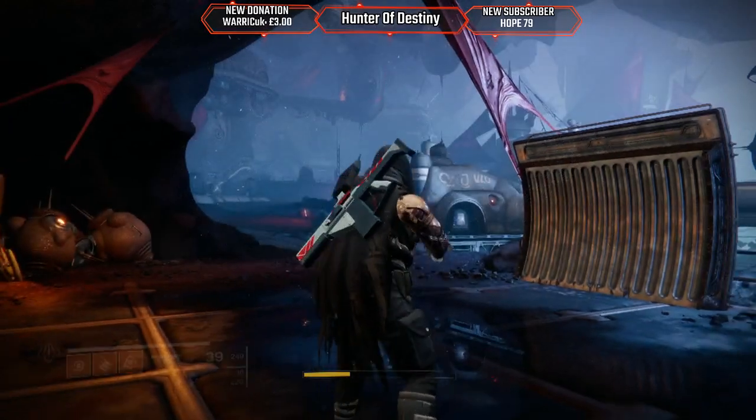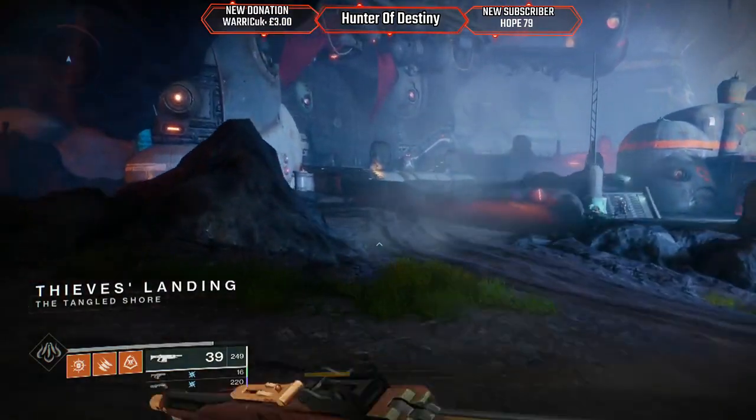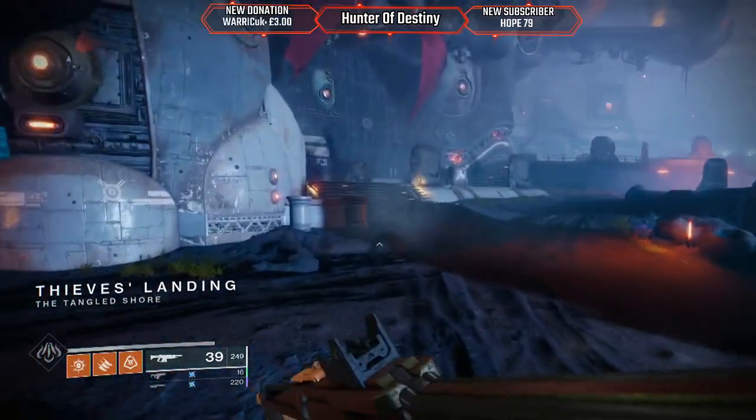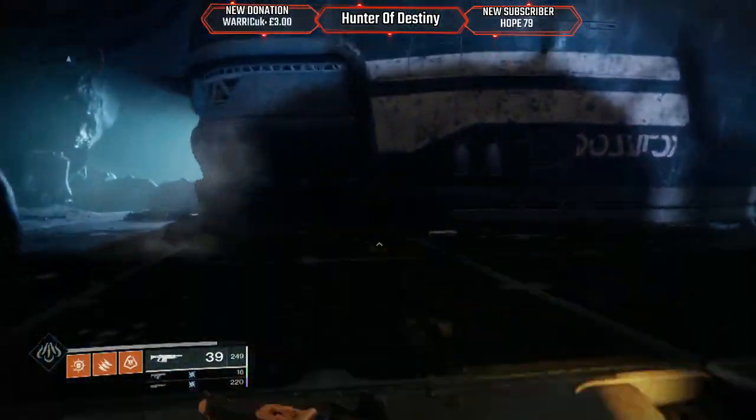Hello everybody, Hunter of Destiny here. I'm gonna do a little Destiny 2 gameplay. I'm gonna do the Spider's wanted bounty so you'll get a powerful engram from doing that, and I'll also do this week's ascendant challenge. Yeah, it's just other ways you can get powerful gear without just doing strikes and stuff like that.